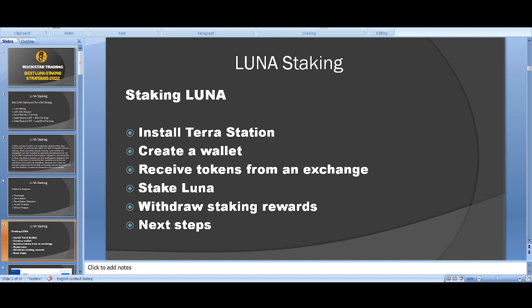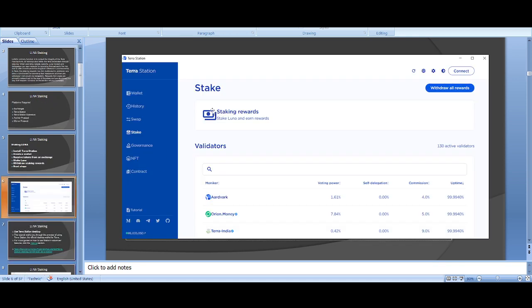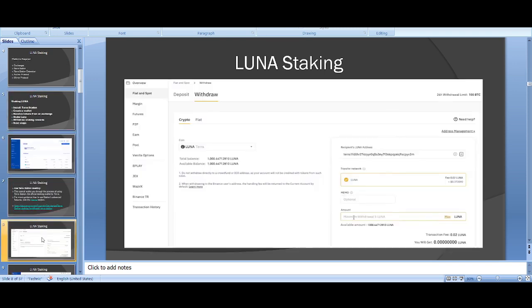Strategy 1 is Luna staking. The steps are: install Terra Station, create a wallet, receive tokens from an exchange, stake Luna, and withdraw staking rewards. On Binance, go to Fiat & Spot, click Withdraw, select Luna, enter the amount. For UST it's the same — just select UST instead.